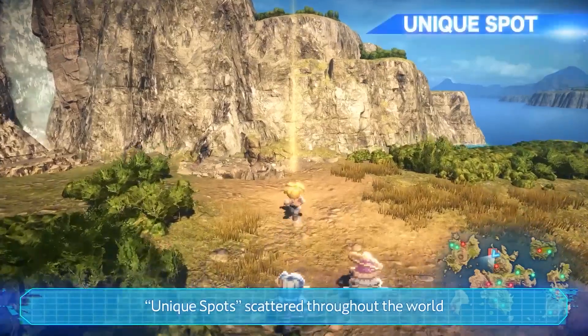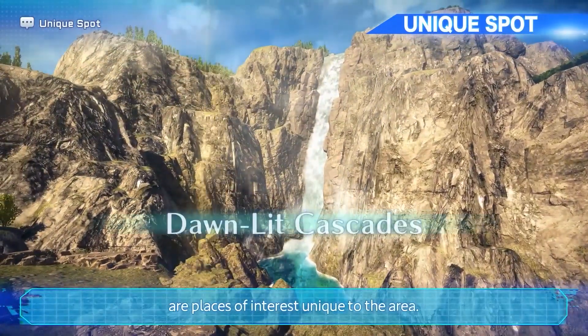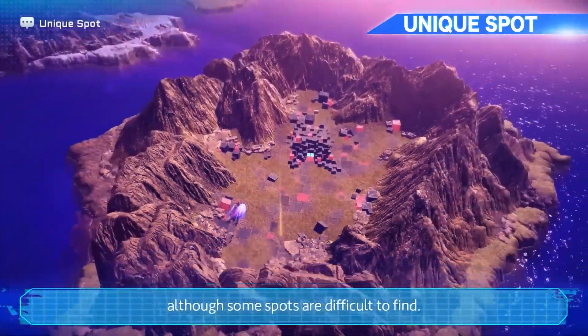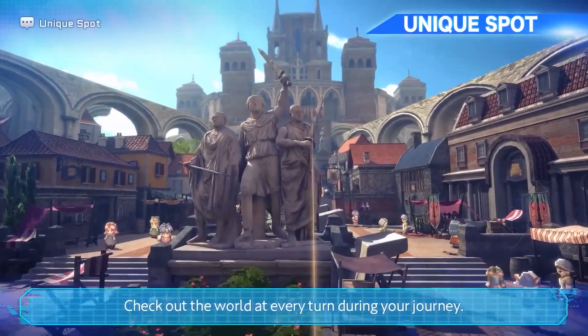Unique spots scattered throughout the world are places of interest unique to the area. If you find them, you will receive items and experience, although some spots are difficult to find. Check out the world at every turn during your journey.